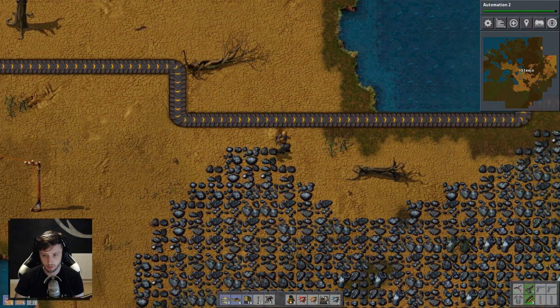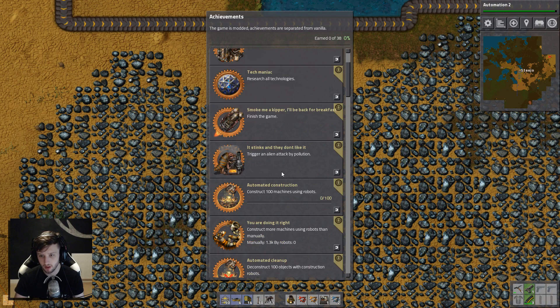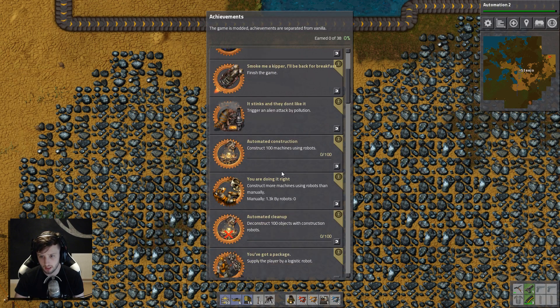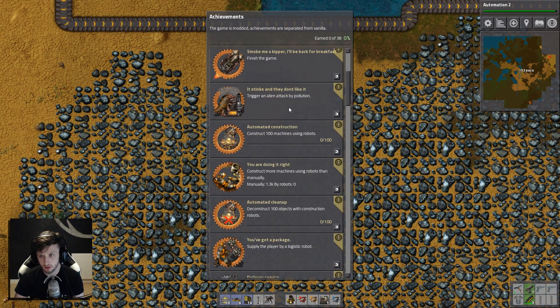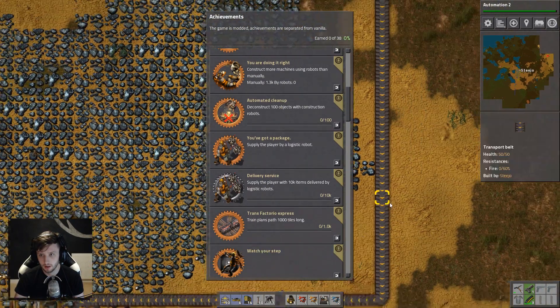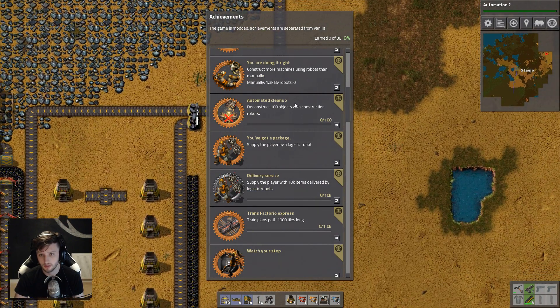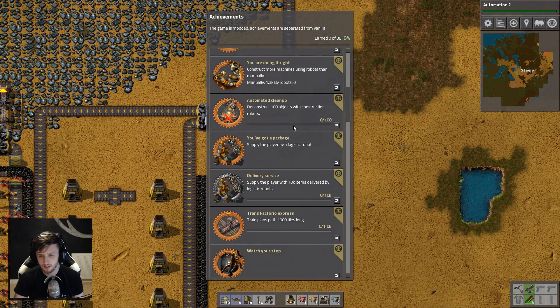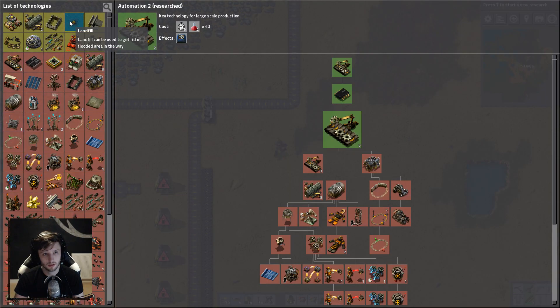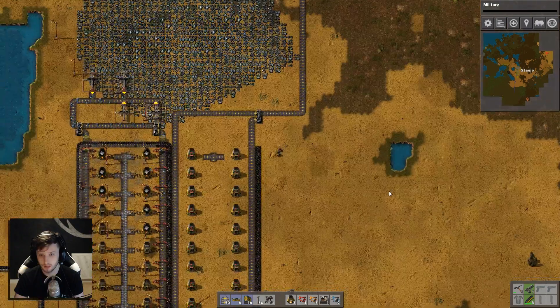So what achievements can I still get? Research all the technologies, do oil processing, build a diesel locomotive, finish the game, trigger an alien attack by pollution — which we do actually have on Steam. Wow, 1.3 I've done so far manually. Deconstruct new objects with construction bots — that'll happen. Right let's research military.